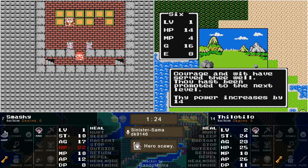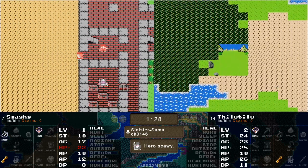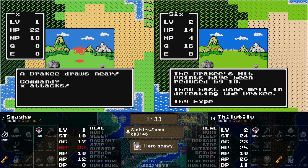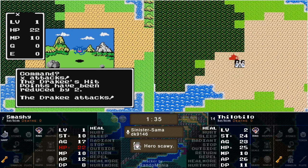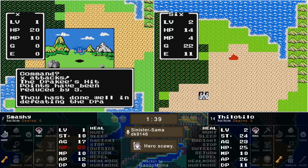Incoming on level 2. We have 14 power, 6 HP, 3 agility, no MP, but that 14 power — if you are a Drakey, you do not want to get punched in the face. That extra 14 power just really opened up a lot of enemies.